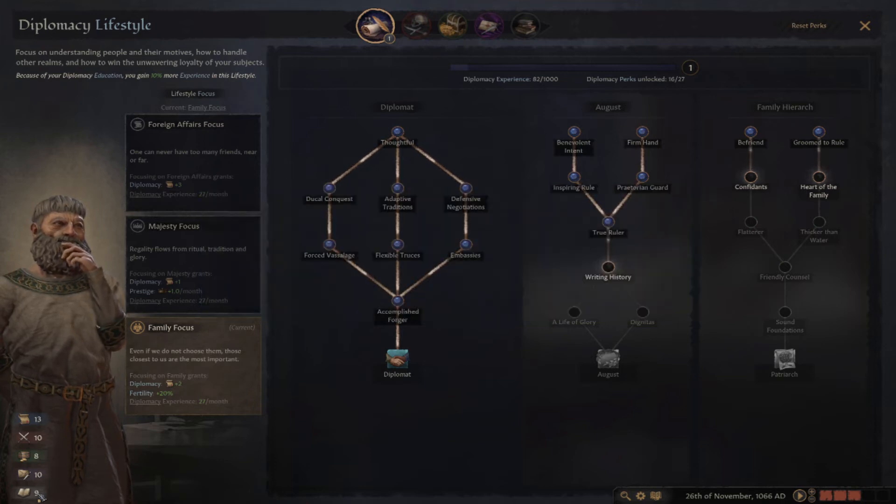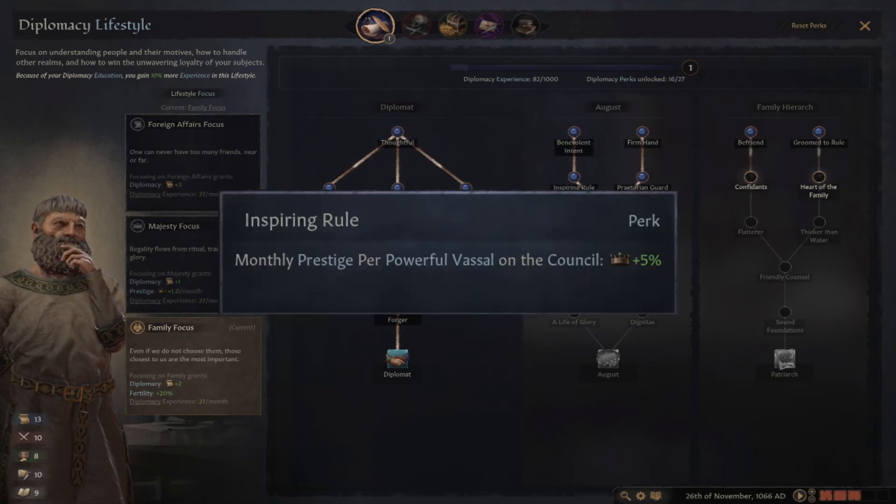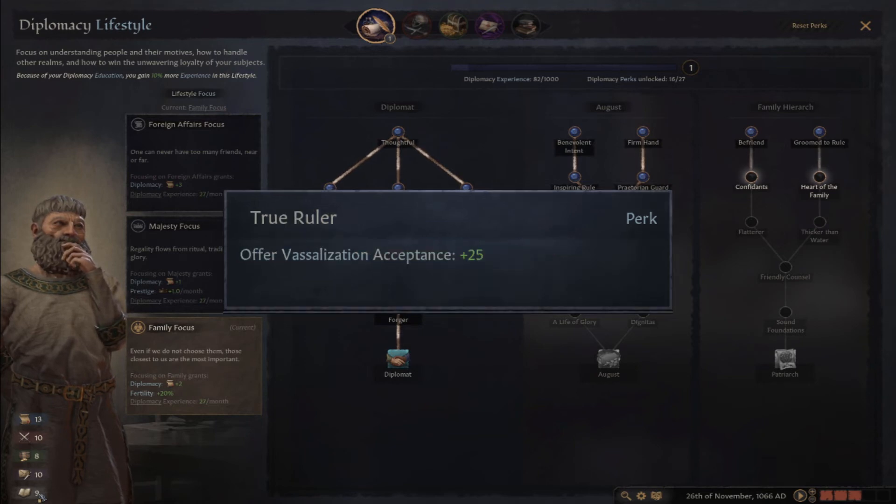The August tree is centered around various ways to amass prestige. A nice pool of prestige will allow you to declare more wars and potentially call in more and more powerful allies. This makes me think you could play a game where you don't raise your own levies. I may attempt that in a future playthrough, but for now let's take a look at some of the important perks here. If you opt for that sort of playthrough, Inspiring Rule can be nice, as it'll scale the amount of prestige you get based on the powerful vassals on your council. If you have trouble getting those vassals, the perk True Ruler will help, as you can get a boost to offer vassalization — giving you some opportunity to expand peacefully. This tree didn't appear to add anything too unique outside of just ways to amass prestige, but these two perks were interesting enough to highlight.